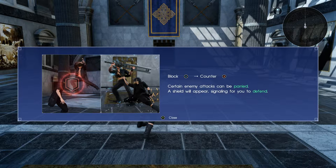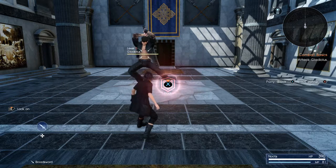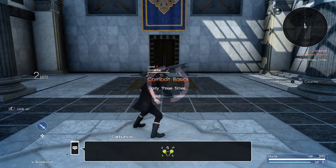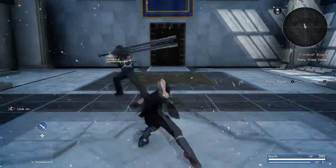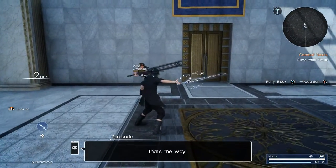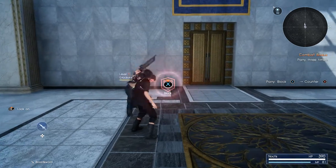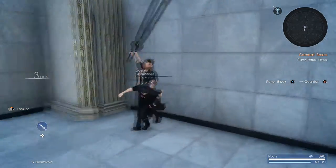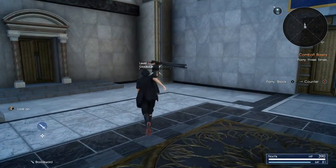Certain enemy attacks can be parried. A shield will appear signaling for you to defend, and after defending with X, swiftly press B to parry. Very fast combat. Very fluid. Very nice.